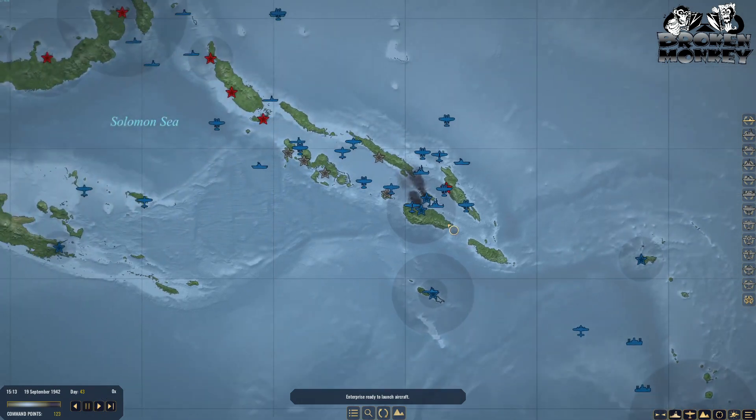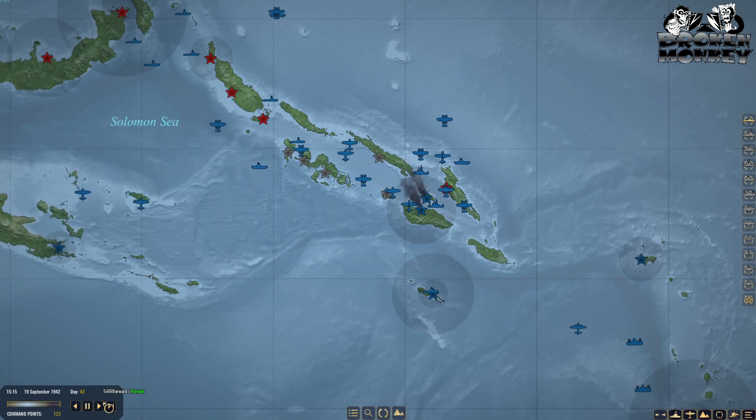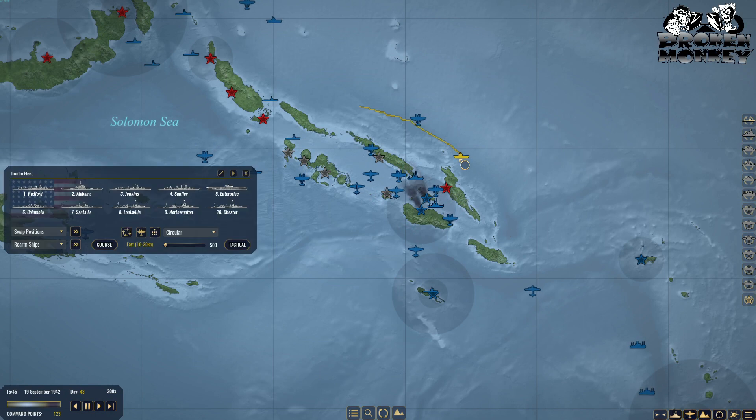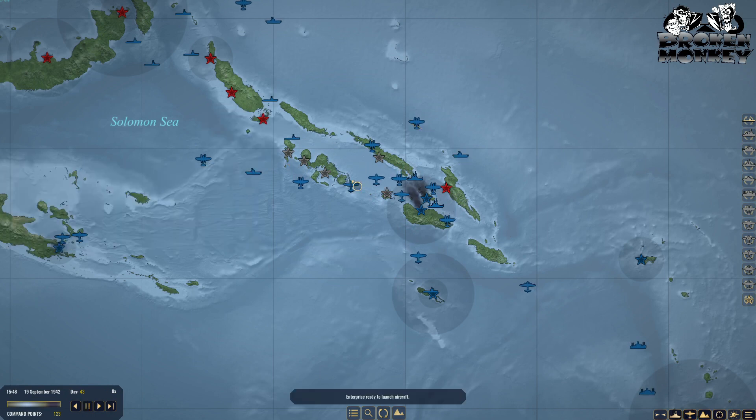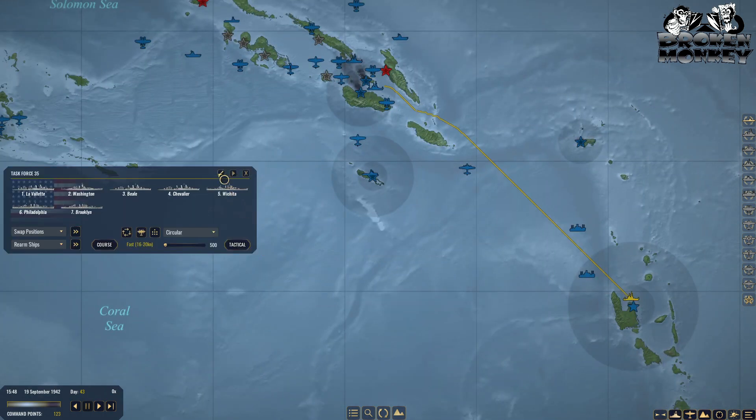Enterprise is ready to launch aircraft. I think we're good to go unless we send another group, but let me wait for the Avengers to come back. That mega fleet could probably take these guys on its own. Task Force 25 is going to be renamed the Washington. I'm always amazed I can spell that correctly even though it's one of the easier words — I always felt it was difficult for some reason.